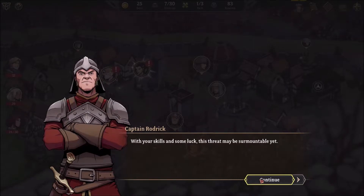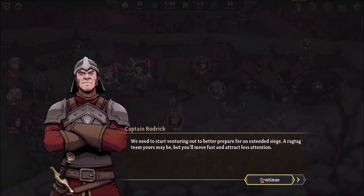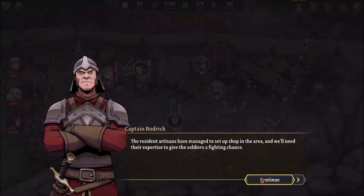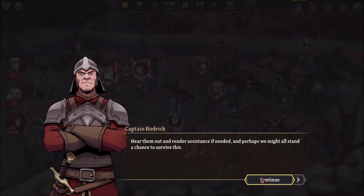With your skills and some luck, the threat may be surmountable yet. We need to start venturing out to better prepare for an extended siege. A ragtag team like yours may be, but you'll move fast and attract less attention. Resident artisans have managed to set up shops in the area — we'll need their expertise to give soldiers a fighting chance. Seek them out, render assistance if needed, and perhaps we might stand a chance to fight this.